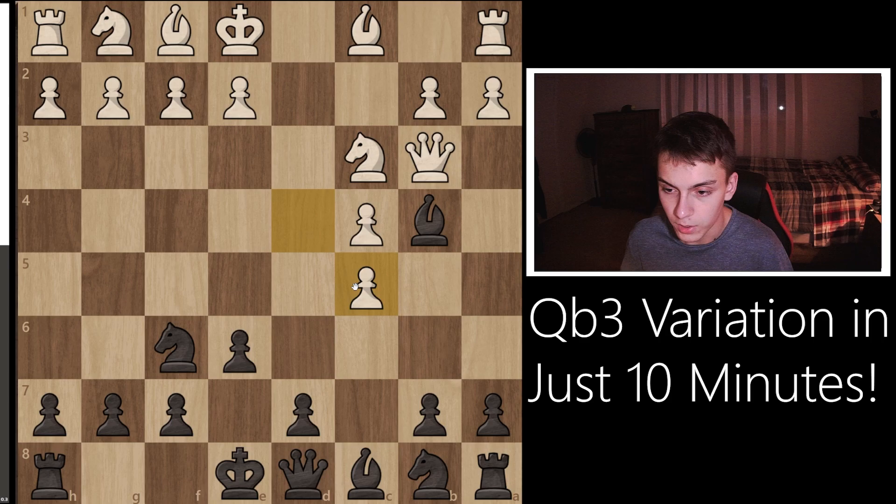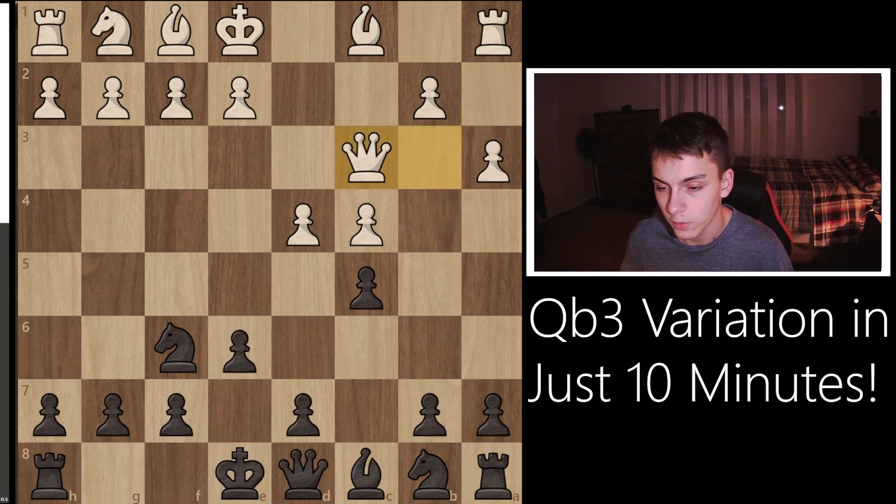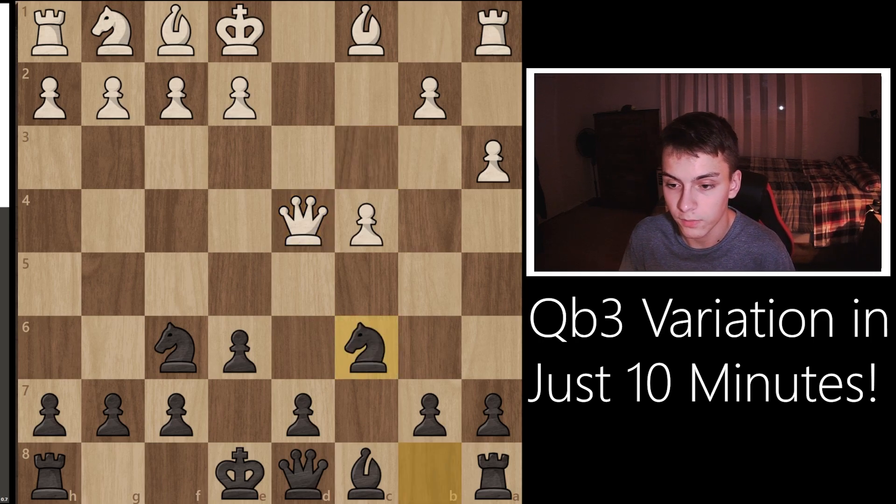99% of the time people are going to take this pawn — this is the main move. However, sometimes you might face something weird like a3. In that case, you can take this knight, the queen recaptures, take this pawn, queen captures again, and you play Nc6. Nc6 just attacks the queen, and you're developing at the expense of your opponent.